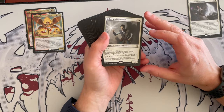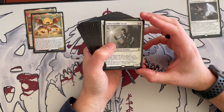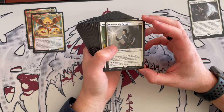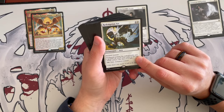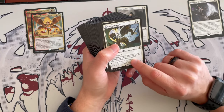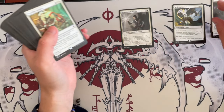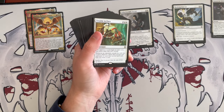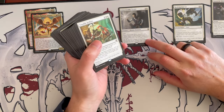Otherworldly Escort is a 4/3 human detective with flash costing 4. When it dies, if it's not a specter, return it to the battlefield under its owner's control with four charge counters. It's a specter detective for 2: tap and remove a charge counter to destroy a target creature that dealt damage to you this turn. That's a deterrent, but not synergistic. Redemption Arc costs 3, it's an enchantment aura — the enchanted creature gets indestructible and goaded. For 2 you can exile the enchanted creature. It's definitely synergistic. If they try to remove it, you can just exile the creature. So far, you'd only cut Otherworldly Escort to keep the theme.